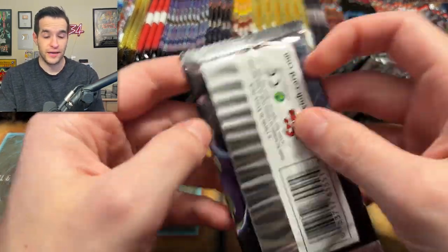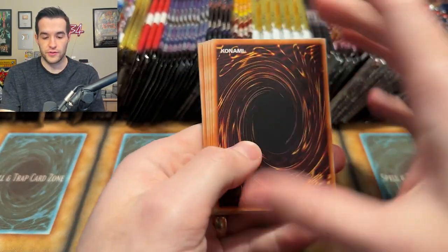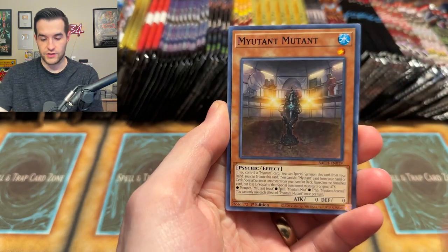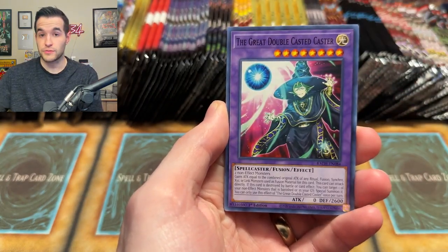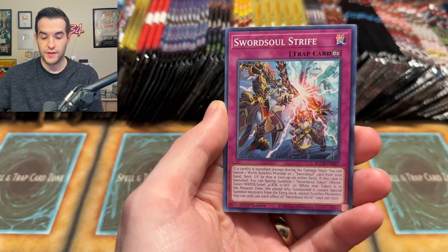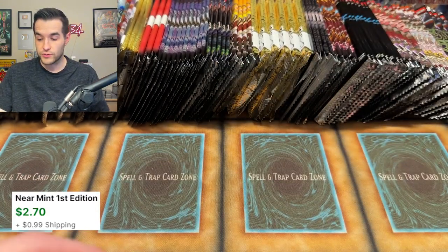I know you guys like these longer videos, and I like to give them to you on the weekend. Sit back, relax, grab some popcorn, enjoy the video. Hopefully we're going to pull some great stuff, trying to make back my $850 — I don't think it's going to happen. That's an Ice Jade Ultra Rare, but it says Ice Jade, which means it's bad.